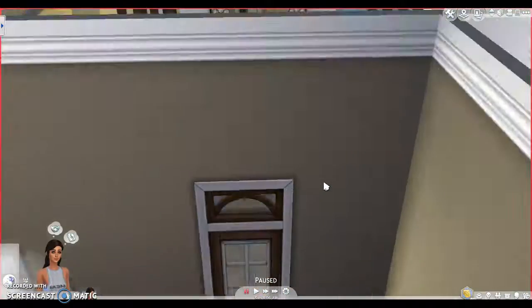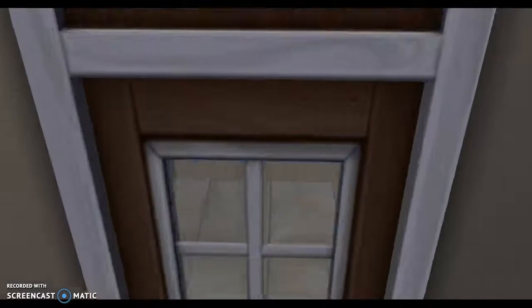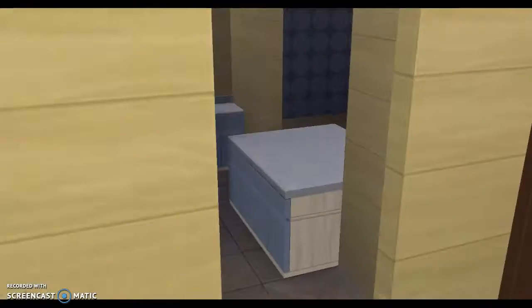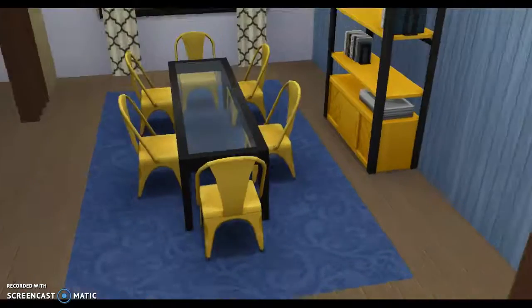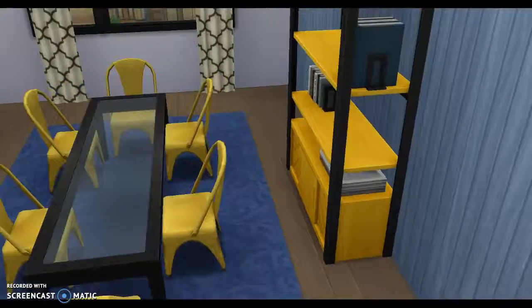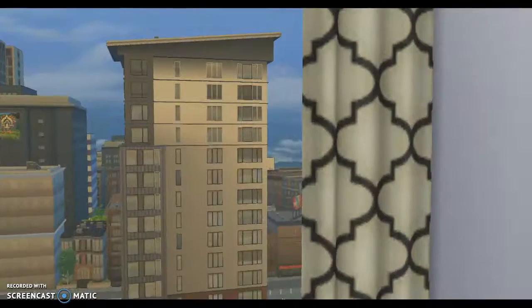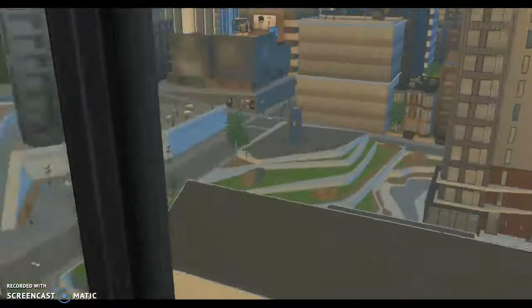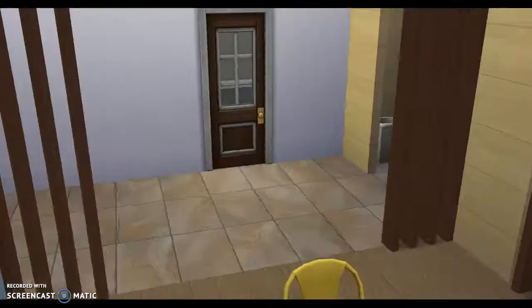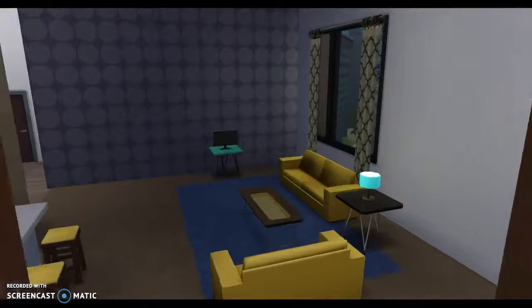I don't want to look through the apartment without you guys seeing it with me. Let's go through the door. So when you walk in, there's this horrendous dining room — the colors are very, very interesting in here. And a nice view of the city. Very interesting colors in here too.